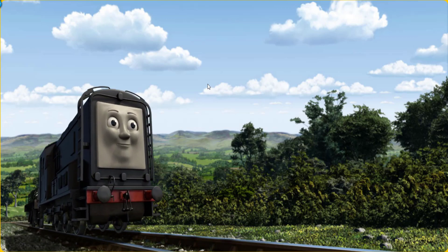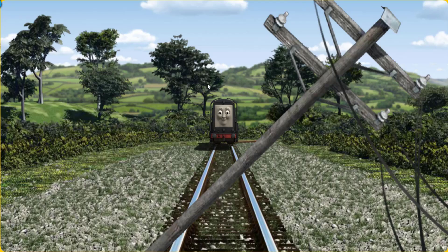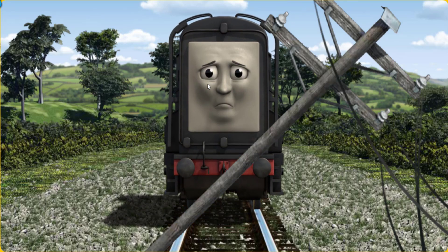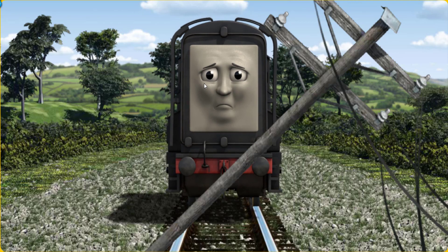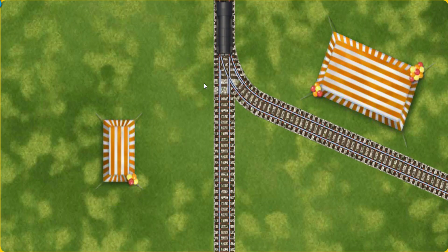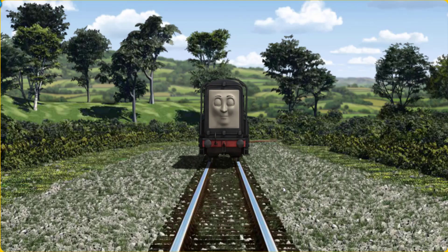Diesel set out for Farmer McCall's farm. Suddenly Diesel had to stop. He would have to go another way. Show Diesel the track that goes nearest to the smallest tent.